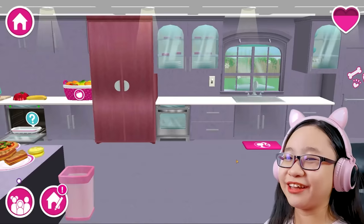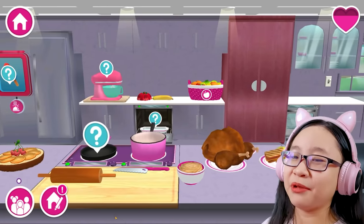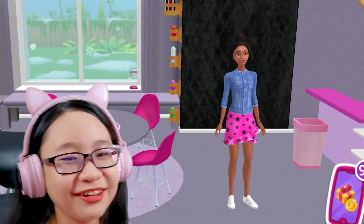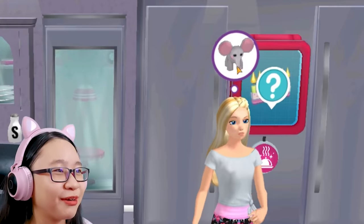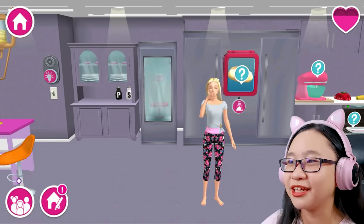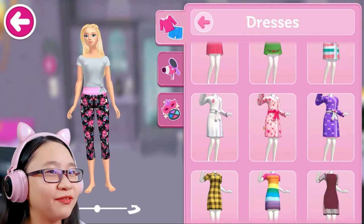Where did that girl go? This house still looks like a nightmare, I'm not gonna change it — it looks wonderful. Hello, girl. Don't talk, don't talk. What do you want, Barbie? It's an elephant. No, I'm not giving you an elephant. I think I should change your clothes. Let's give you this one. Actually no, I want to make you look ridiculous.